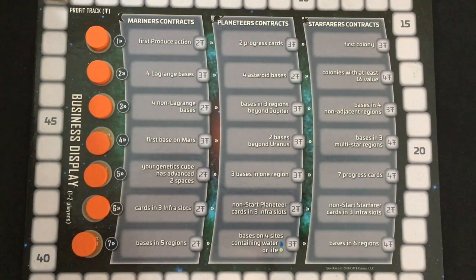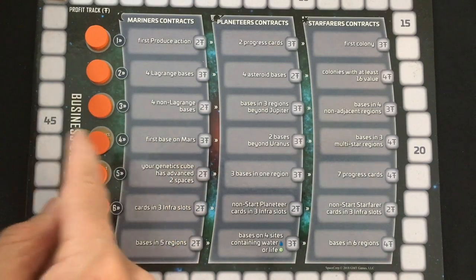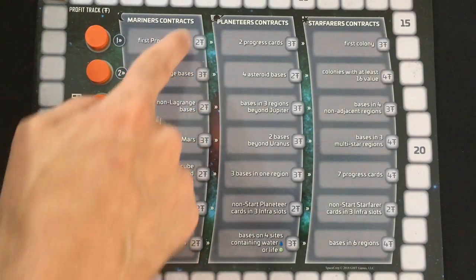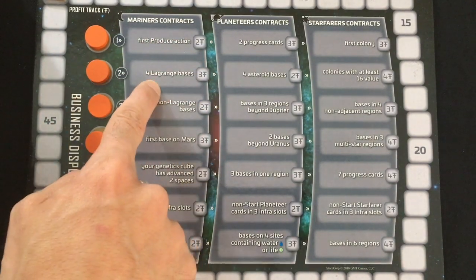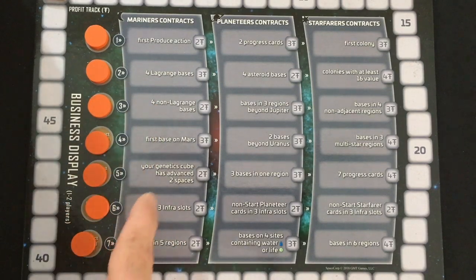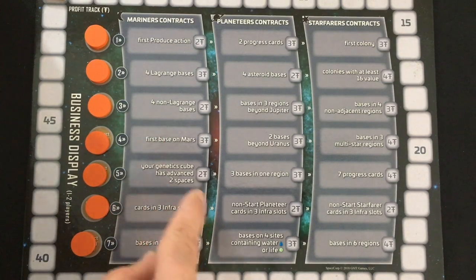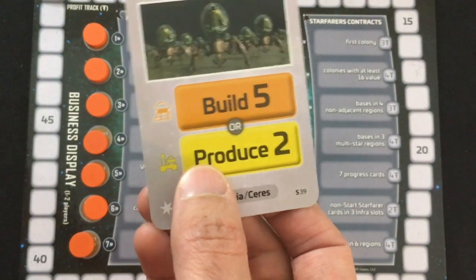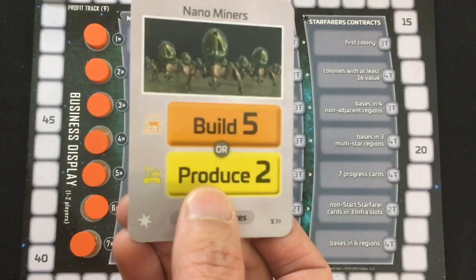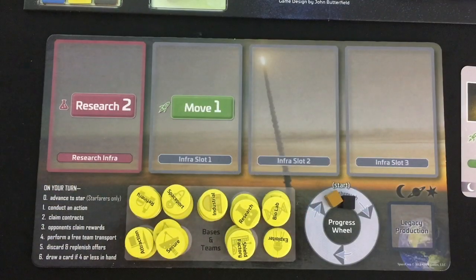Why do you care about getting bases? The exploration tokens themselves can get you profit. You also have seven active contracts — if you or the competition fulfills them, you get the indicated profit. In the first era you have contracts like having four Lagrange bases, four non-Lagrange bases, the first base on Mars, and some about advancing your research. You also have the producing action: once you have certain bases built, you can generate profit by producing on them.